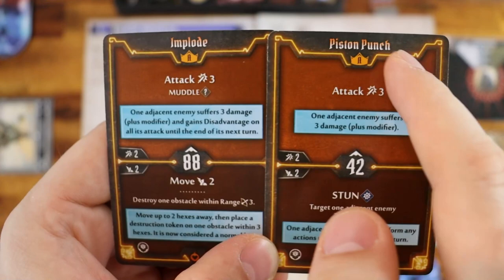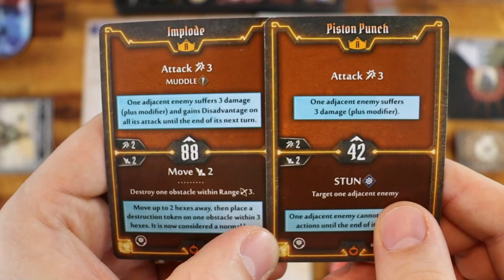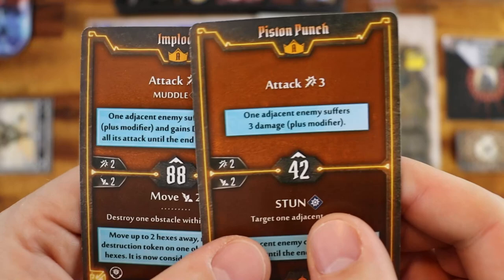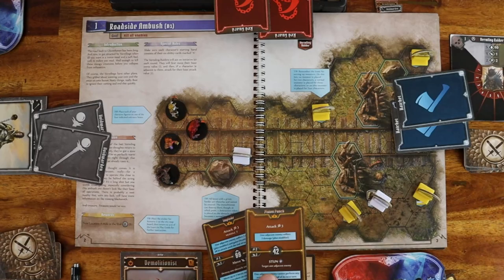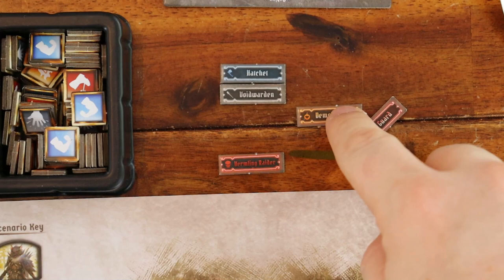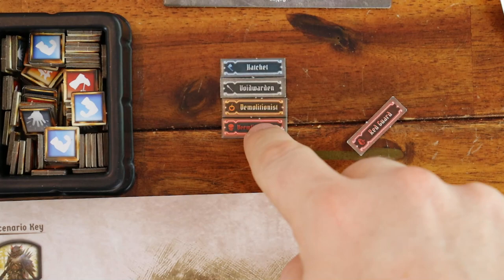Each card has a top action and a bottom action. Every round you must play the top action of one of your cards and the bottom action of the other card. For example, on their turn the player decides to use these two cards — they decide the initiative number will be the one on this card, and the player will play the top action of this card and the bottom action of the other one. Once all players have selected their cards, each player flips the chosen cards and compares the initiative number from one of the two cards. Take the initiative order tokens and place them from low to high based on each of these initiatives.